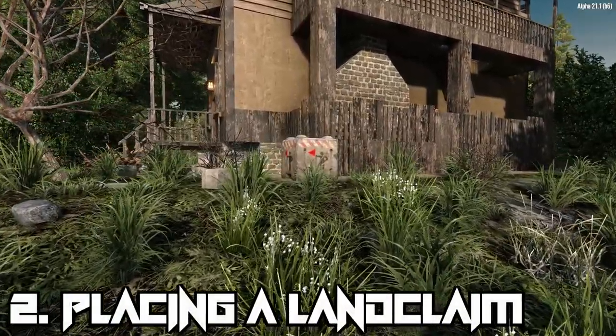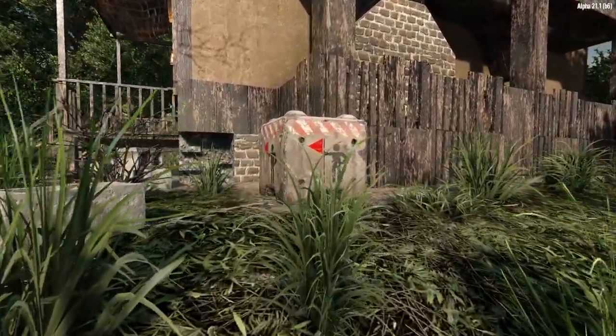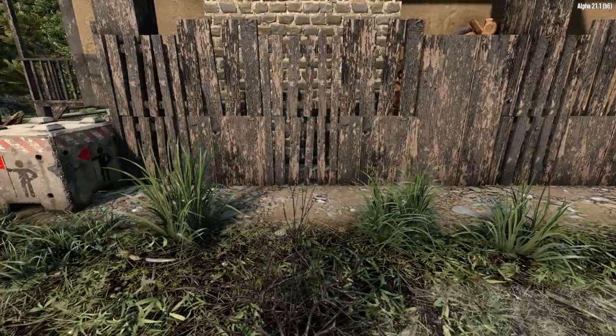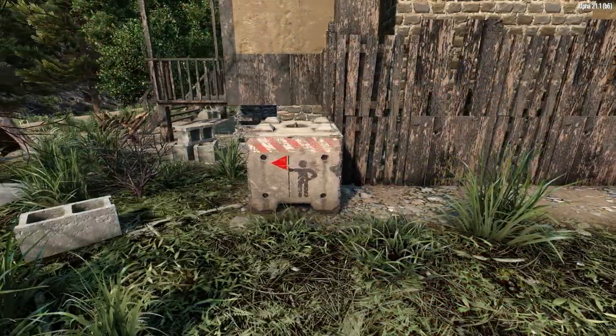One of the items you start the game with is a land claim block, which once placed, designates an area around it as your claim. Once an area is claimed, enemies will not spawn inside it, and quests won't reset the area within it.